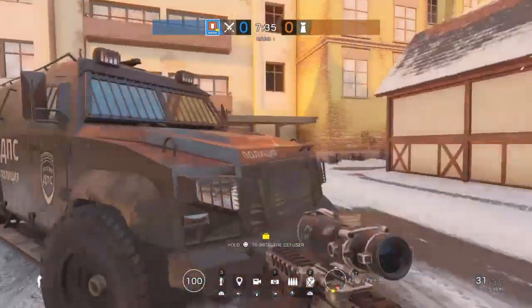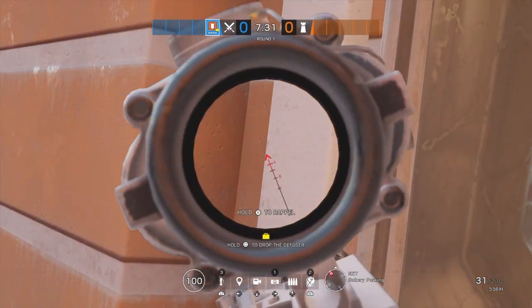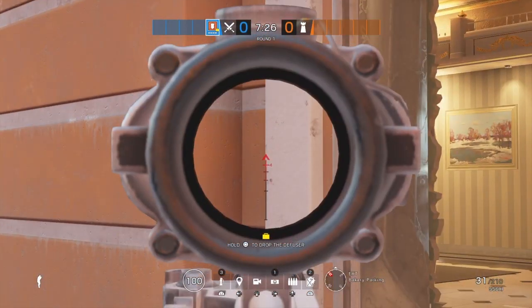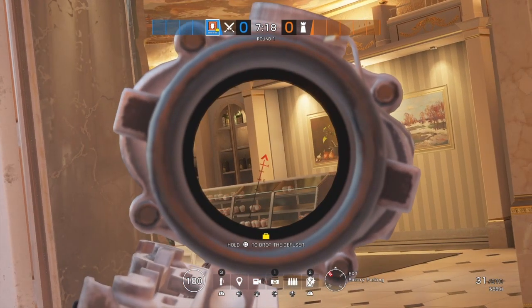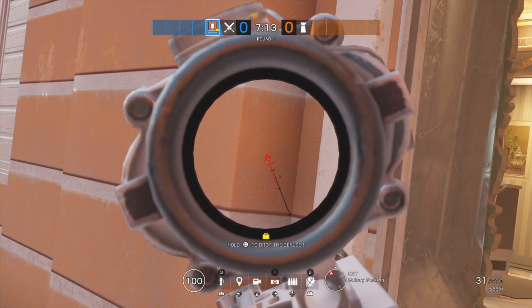Most people will play this with an ADS or something. Typically you want to quick peek like this. What you want to do is start out, aim straight, lean left by clicking your L3, then move to the right and lean right, and then lean back left once you peek — but do this very quickly.